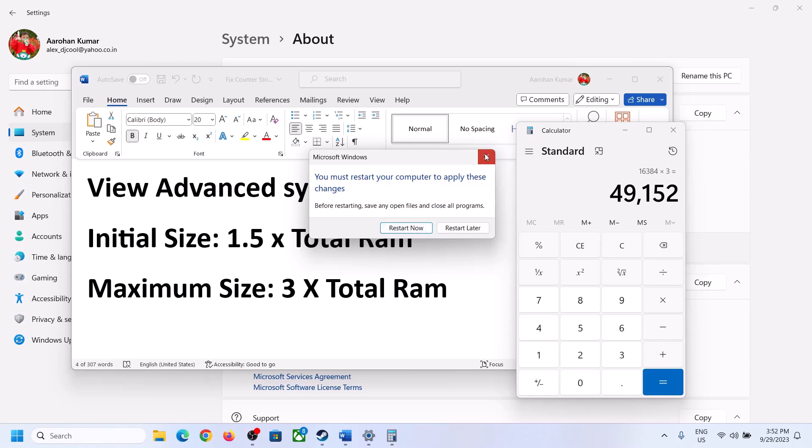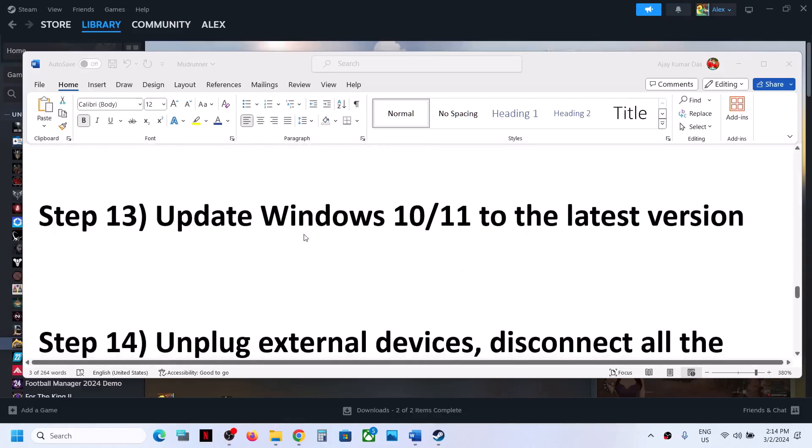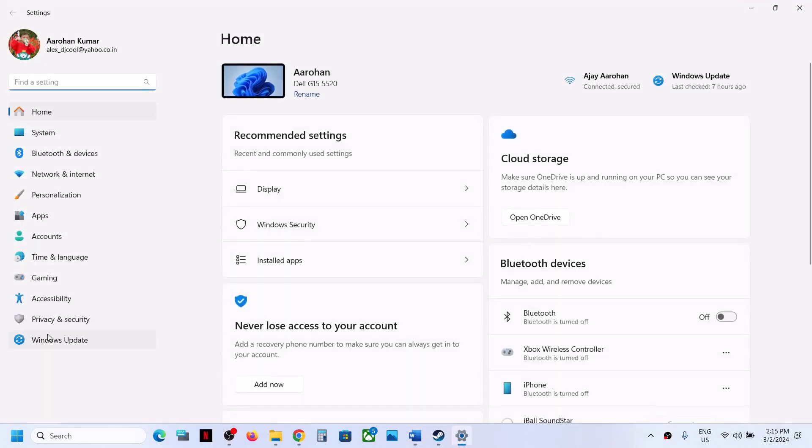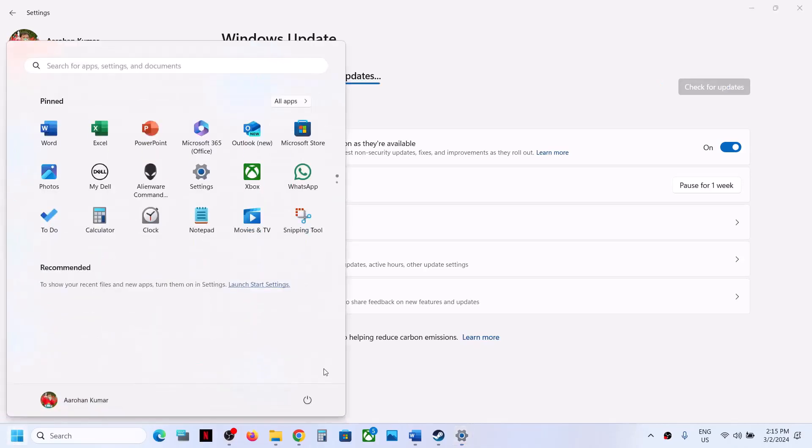The next step is to update Windows to the latest version. Open Windows Settings, go to Windows Update or Update and Security, and click Check for Updates. Once all updates are installed, restart your computer and after the system restart launch the game.